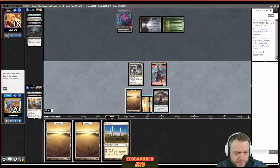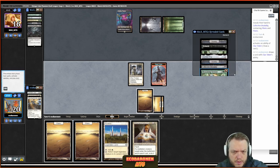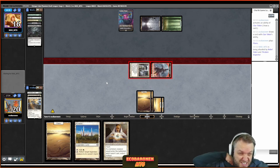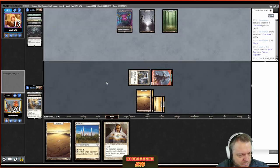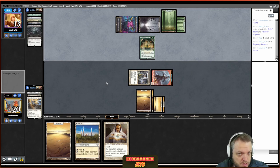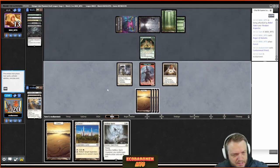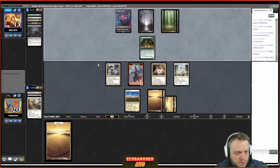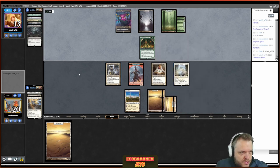I attack the opponent to 13 but the 3/3 is stopping my aggro cold. I need to find Fractured Identity or Council's Judgment. I'll still play it out — and there's Selfless Spirit, at least a flyer. Maybe I can attack with all creatures later and save everything with Selfless Spirit to force through the last damage. There's Llanowar Elves — opponent's saving for the One Ring. Blossoming Tortoise putting a swamp into play. This is going to be a tough one.